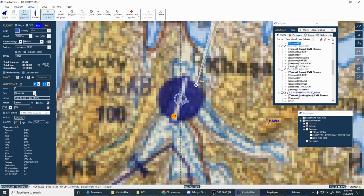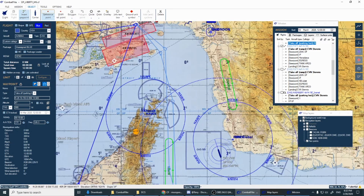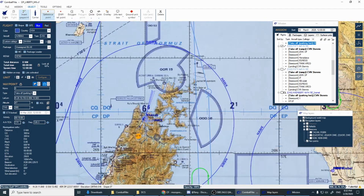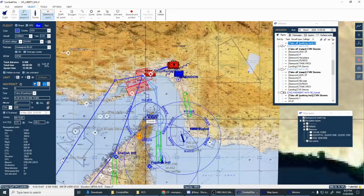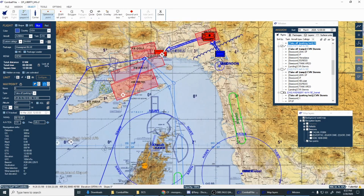Zoom in on Kasab and click our first waypoint there. The waypoint type does not matter to me. If you really want to get into it, you can fill in all these details — it'll give you things like time on target. You could make this a takeoff from ramp or parking hot, and put in your altitude and speeds. All I'm concerned about is having your waypoints so I can put them in.